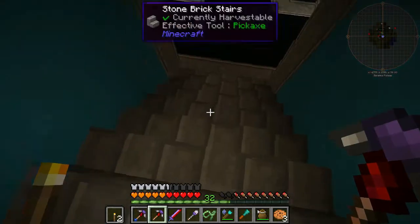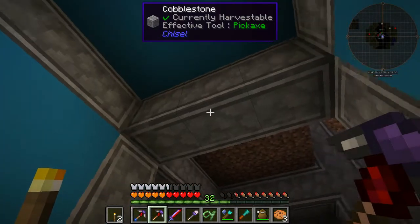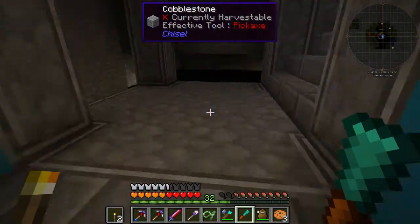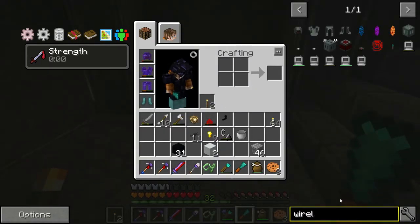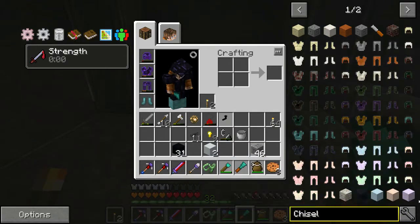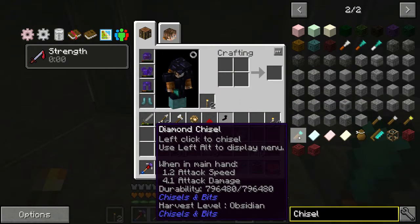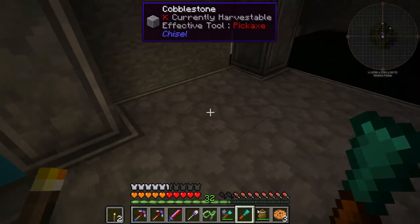First things first, I want to show you the new base. We have light blue concrete walls and this cool cobblestone, which is done with one of the two Chisel mods. If you go in here and type in Chisel, you will see Diamond Chisels here. This Diamond Chisel is from Chisel and Bits, this one is from Chisel, and they both have a good purpose.